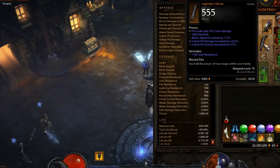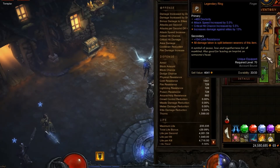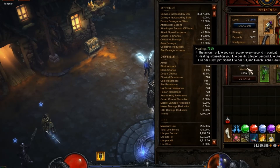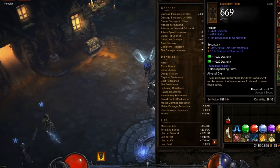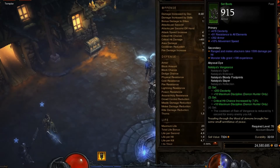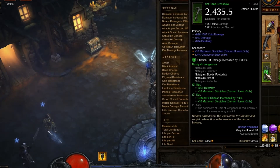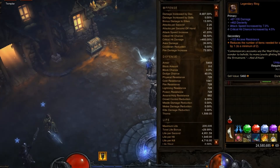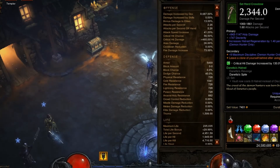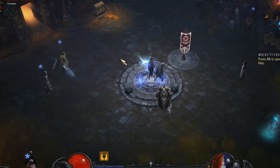Magefist — got the Trifecta roll on these, so that's why I'm using those even though they have a low fire skill roll. Unity, because I am cheating with the Unity on my follower, so this helps with our bad survivability. Just some placeholder pants and Depth Diggers. Placeholder belt. Natalya's Boots with the Natalya's ring — we get the three-piece bonus for the extra Crit Chance and extra Discipline. The ring is pretty decent with the extra damage. And then we've got Danetta's Spite — once I get the other Danetta's, you're going to get an awesome ability using Vault.